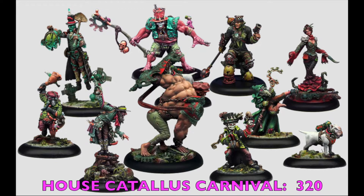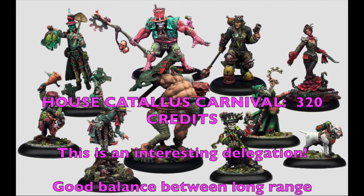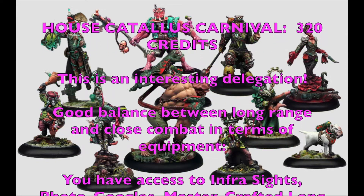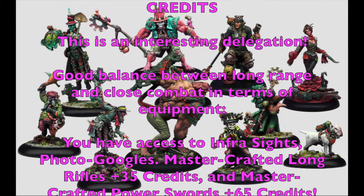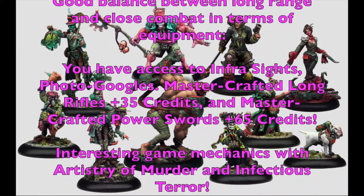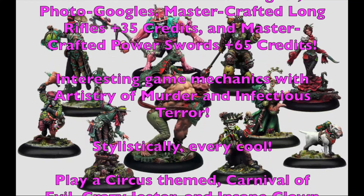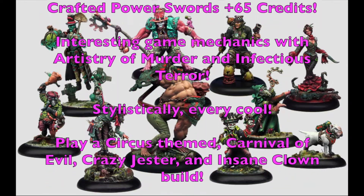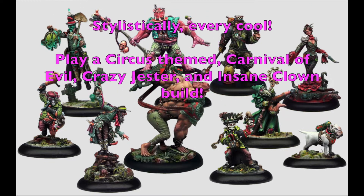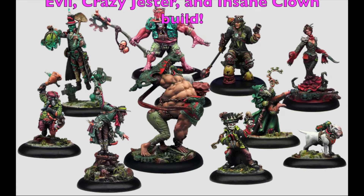Let's talk about the House Catalyst Carnival, which forms the core of your gang at 320 credits. It's a good balance between long range and close combat — you have access to infrared sights, photo goggles, mastercrafted long rifles for 35 credits, and mastercrafted power swords at 65 credits. Special rules include Artistry of Murder, giving all Mass Killer attacks the shock trait, and Infectious Terror. Stylistically, this could be one of the coolest gangs to play — a circus-themed carnival of evil, crazy jester, insane clown build of your dreams.